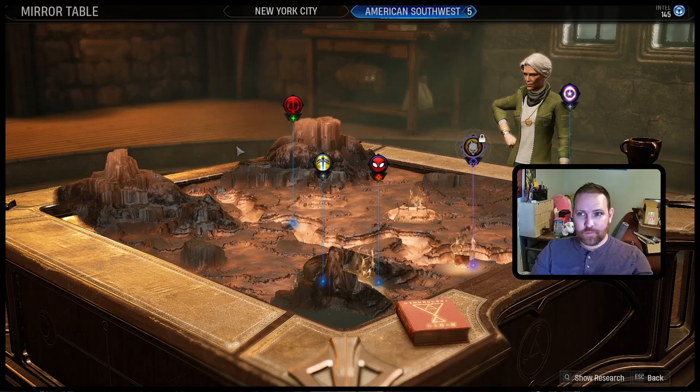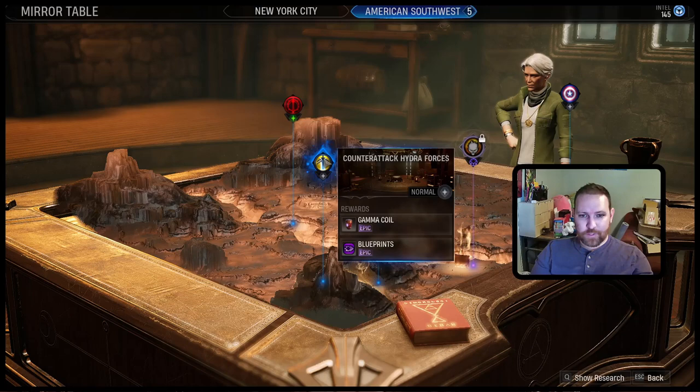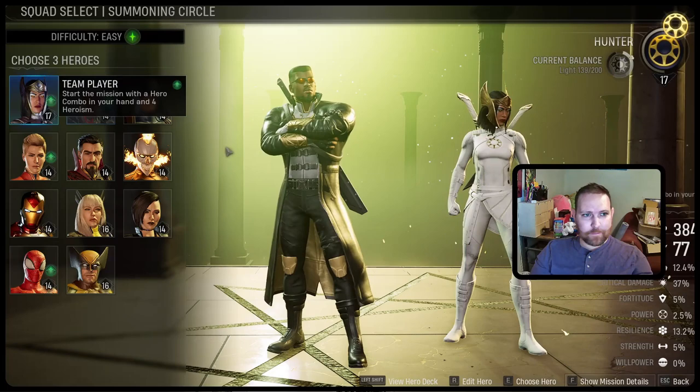I left off trying to decide which mission to choose. I can't do the story mission. I had it down between this one because I'll get an intel cache, which I haven't had in a while and haven't been able to do any ops, or this one because it has epic blueprint rewards and I get to use Magic, who I want to use a little bit more.